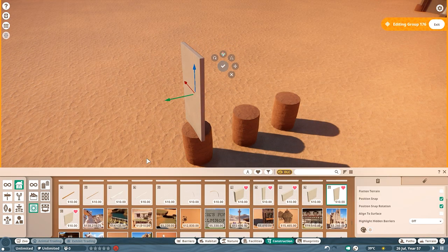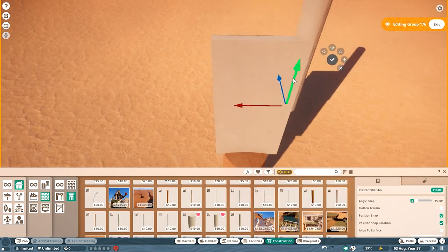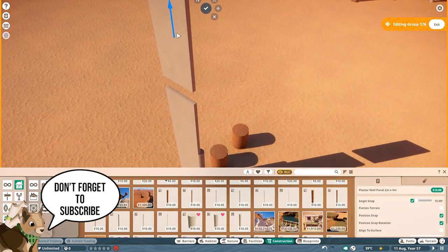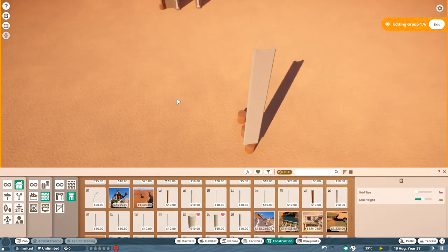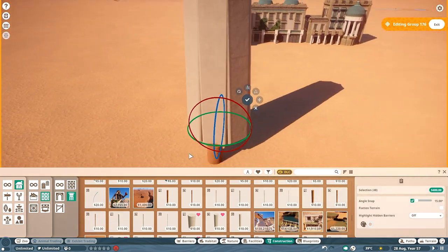Hey everyone, my name is Poisonblade and I hope all of you are having a good day. For today's video I'm going to be building a habitat for the golden lion tamarin monkeys, set in a lighthouse — because of course nothing can go wrong when you put monkeys very close to an actual fire.